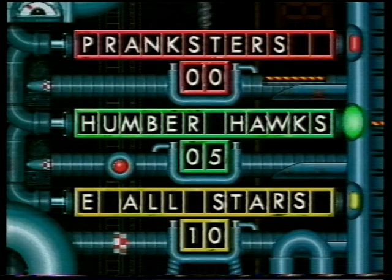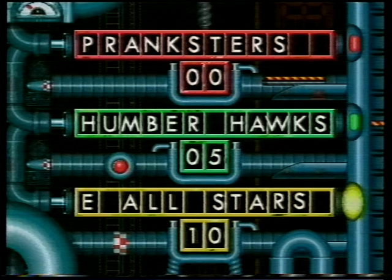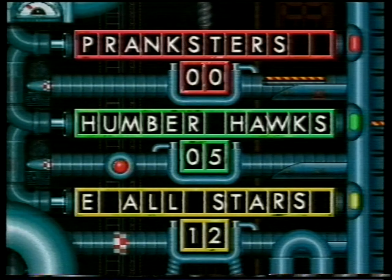Let's go to the scoreboard and check out the current standings. The Humberside Hawks got none on that round, but added to their score in the last round, that means they've got a total of five. The Essex All-Stars managed to score two in the last round, but added to their first score, it makes a massive 12. And the Hackney Pranksters ran away with that round with five, but added to their last score, they've ended up with just five as well. So it seems as though we have a tiebreaker situation — we're going to have to go over to the Games Master to sort it out.